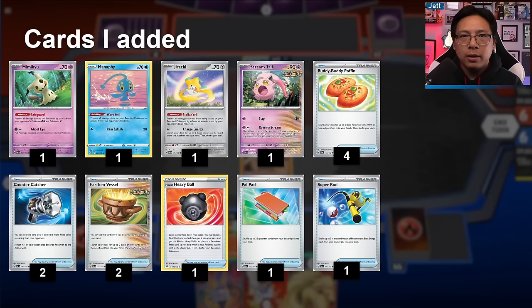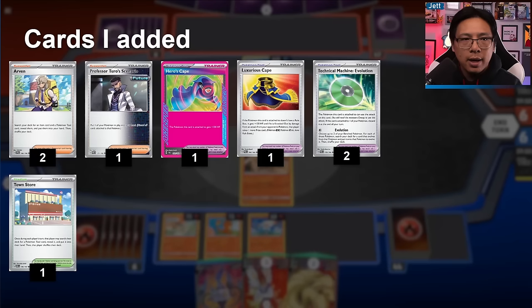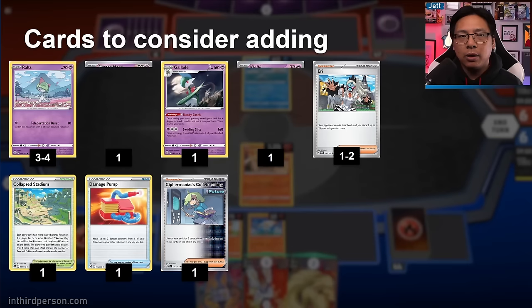Here's a quick summary of the cards I added: one Mimikyu, one Manaphy, one Jirachi, one Screamtail, four Buddy Buddy Poffin, two Countercatcher, two Earthen Vessel, one Heavy Ball, one Pal Pad, one Super Rod, two Arvin, one Professor Turo's Scenario, one Hero's Cape, one Luxurious Cape, two TM Evo, and one Town Store. This is just one build — you'll find other lists on Limitless and can experiment on your own.